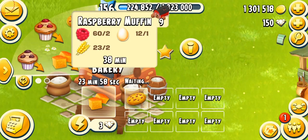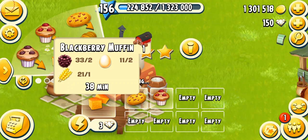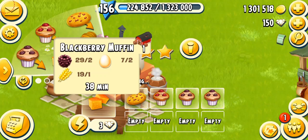The raspberry muffin unlocks at level 19 and takes 45 minutes, or 38 minutes on a fully mastered machine. You're going to need two raspberries, one egg, and two wheat — very simple ingredients and a good way to make coins. The blackberry muffin unlocks at level 26, the same time as the raspberry muffin, but you're going to need two eggs, two blackberries, and one wheat. Again, very simple to make and also a good way to make coins.